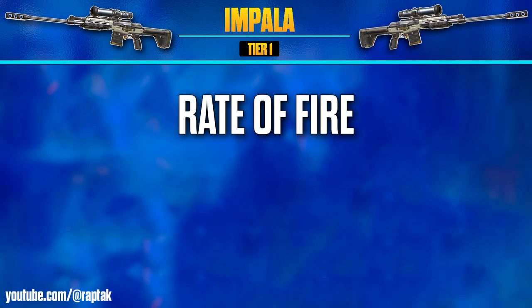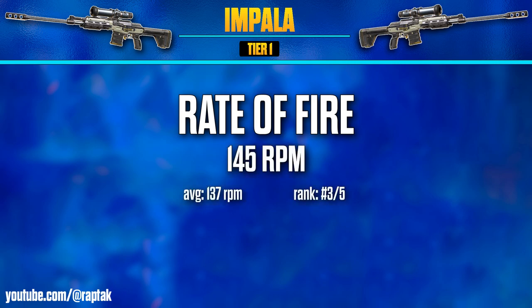Starting off with the Impala's rate of fire, we have 145 rounds per minute, which is the third highest in the sniper rifle category, but ranking last out of the three semi-automatic snipers.